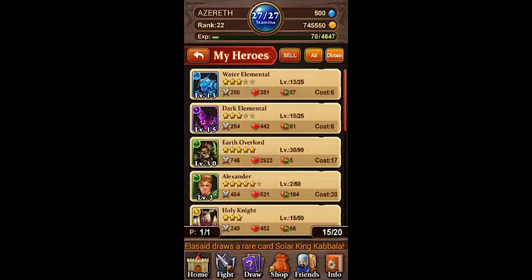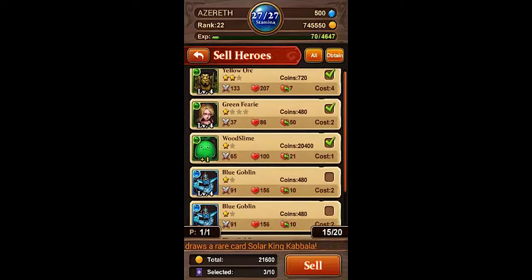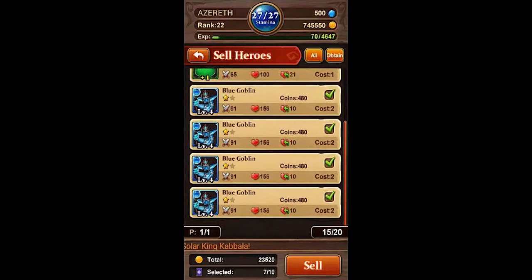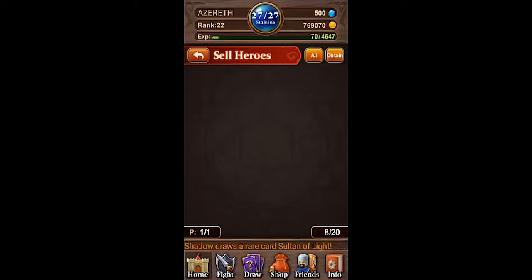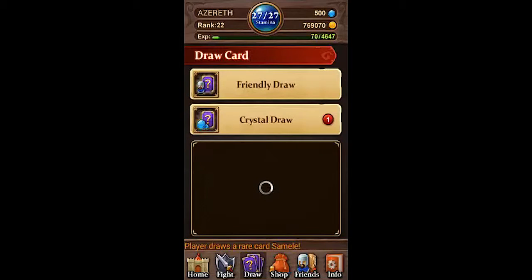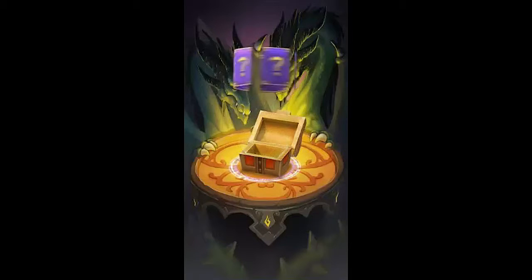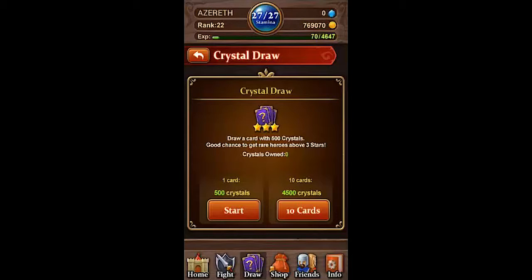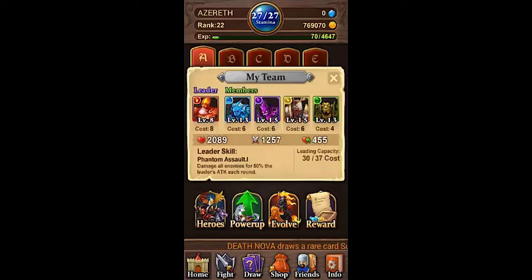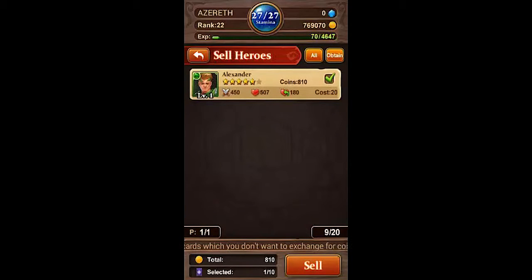First things first, I need to get rid of a lot of these guys. Some of these new guys I don't care about, so I'll just sell them for now because I don't really know what to do with them. Let's do a crystal draw and see what we get. I got Alexander again, so I have two of these guys — I'll just sell one of them. He's only worth 810 coins.